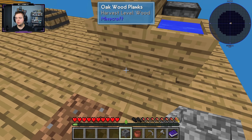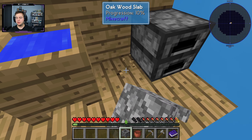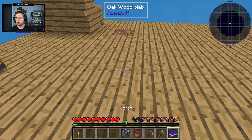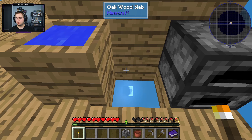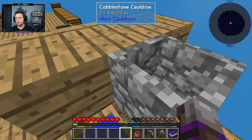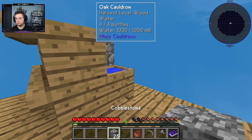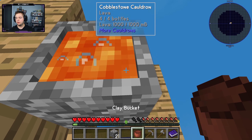We put the cauldron down. From playing enough modded packs I know that you need a torch underneath the cauldron to heat it up. We need to get down there to place one — it doesn't look like we can fit nicely, but we'll make it work. It looks ugly but we don't care about looks right now as much as getting things done.